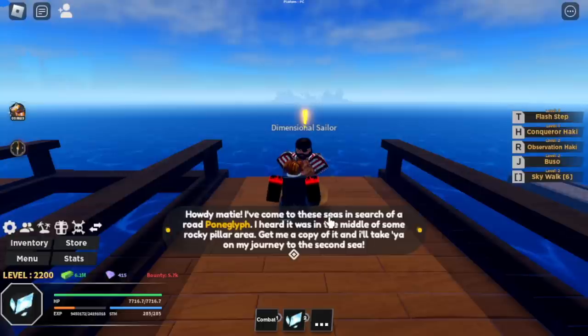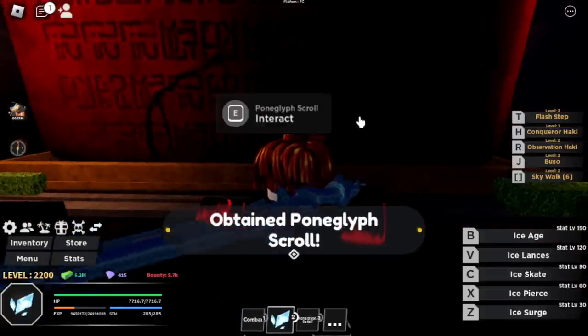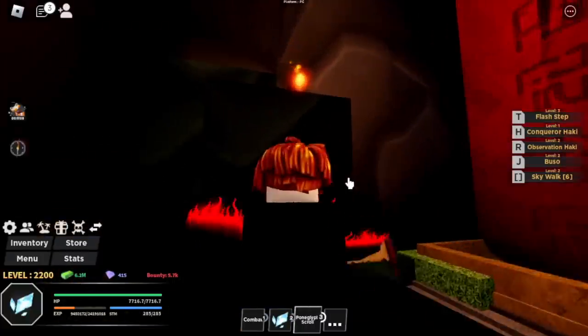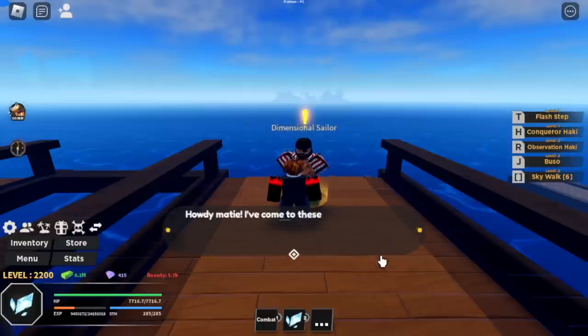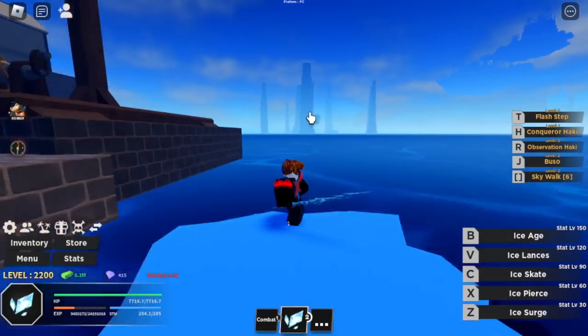The Dimensional Sailor is gonna ask you to look for the Pony Glyph. So where's the location? I'm gonna show you. This is the Pony Glyph. According to the Dimensional Sailor, it's in the middle of some rocky pillar area. Just look to your left — there are the rocky pillar areas.